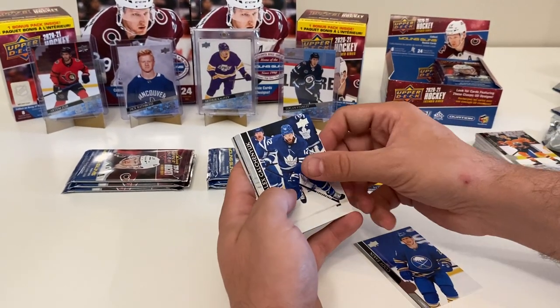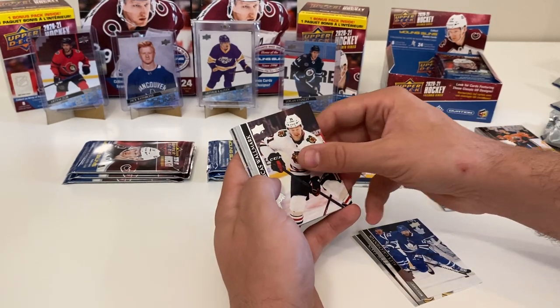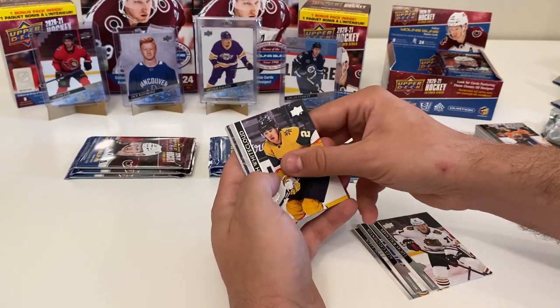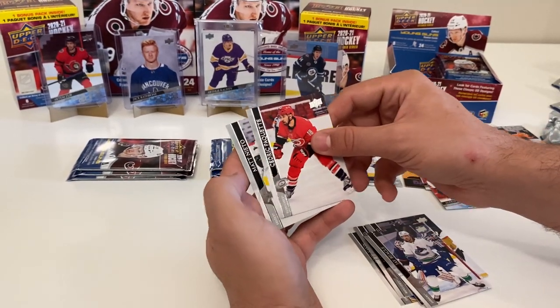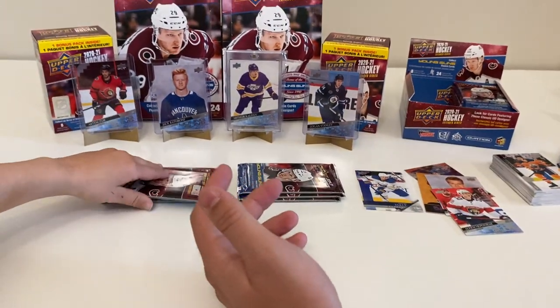We've got Cody Eakin, Alex Galchenyuk, Lucas Walmart, Zach Whitecloud, Tyler Sagan, Jay Beagle - it's like a base pack. Also Cedric Paquette and Matt Mieto - base pack.